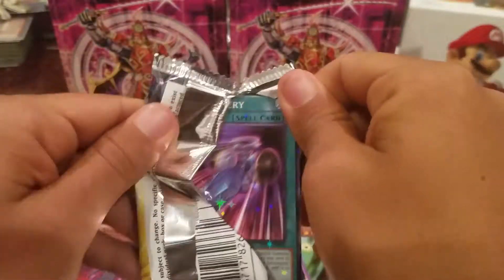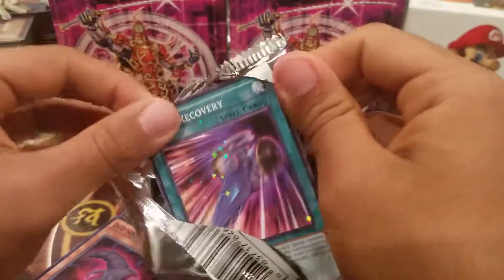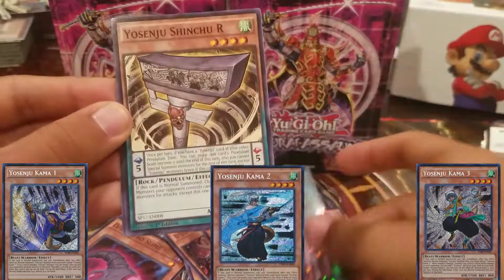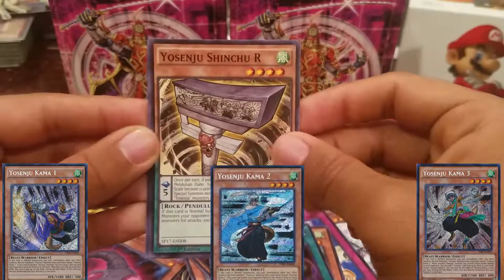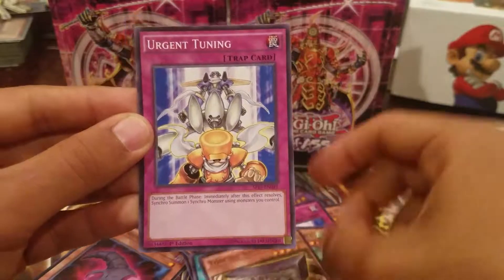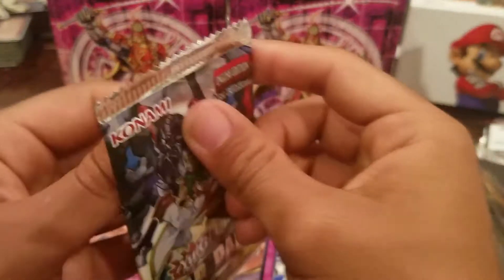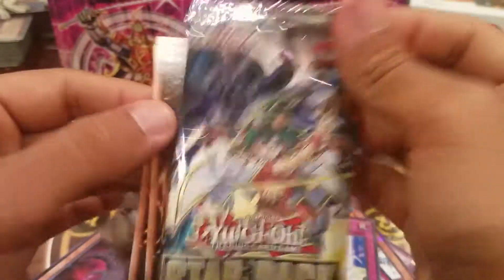I want Yosenju cards, I really do. Oh look, Yosenju - talking about Yosenjus! And Urgent Tuning. Yeah, Noah's Speed Broid or whatever that one's called. Terror Tops - that's the main card. All right, let's see what we got next.